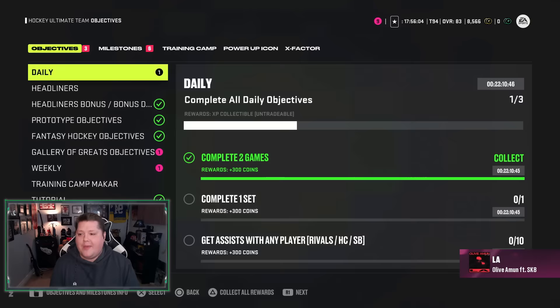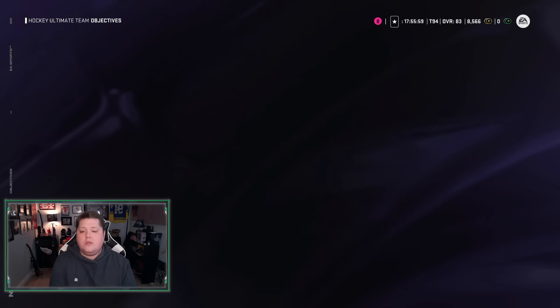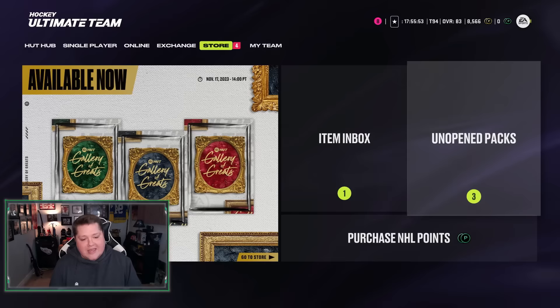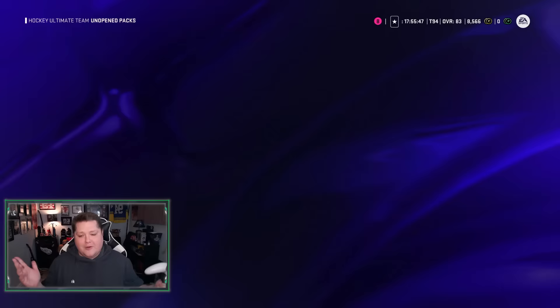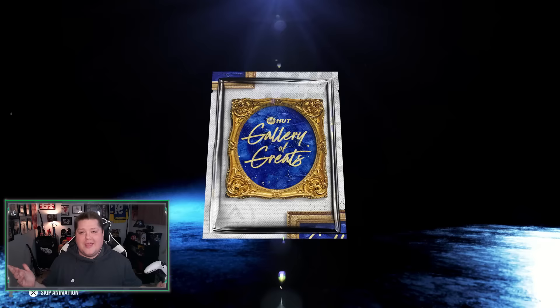Let's get our pack and find out who we're going to be getting — our Gallery of Greats random player. We got Marty Brodeur in the first one. You can only do this one time per account, and I have two different accounts. Let's find out if we can get Gretzky or Lemieux — please EA, that would be huge for the no-money-spent team. Our random week one Gallery of Greats player — EA, what do you got for me? Give me Gretzky or Lemieux.